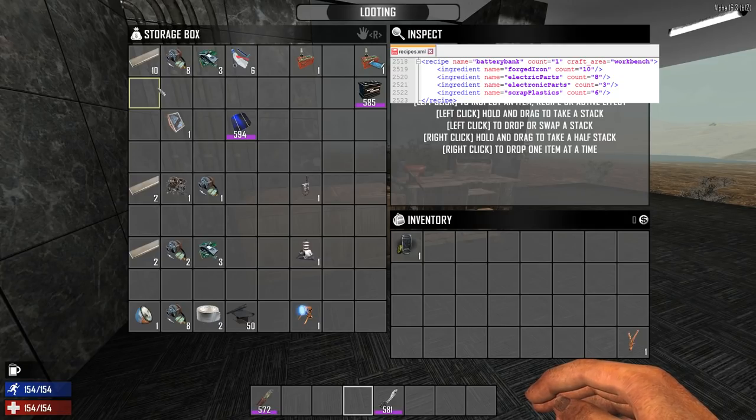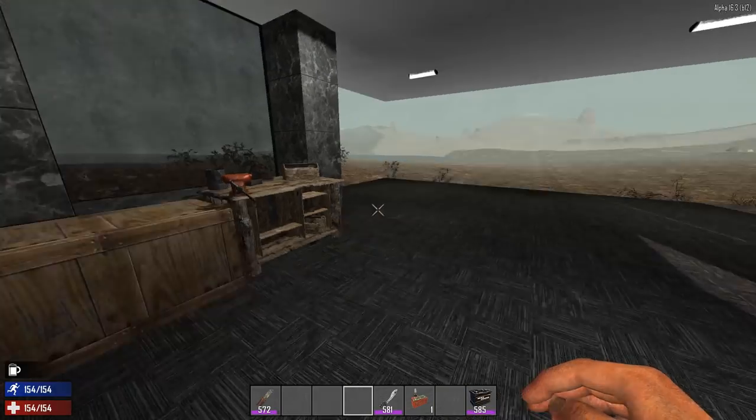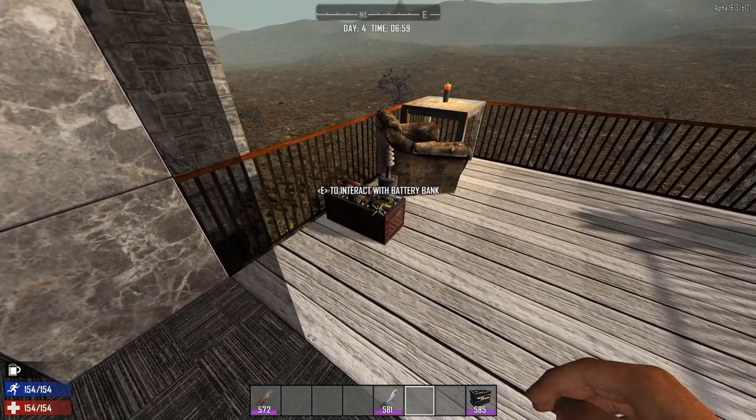You need to have 10 forged iron, eight electrical parts, three electronic components, and six scrap plastics. So let's grab this one here. While you use it, you also need to have some batteries, so let me steal this battery here and place it down.